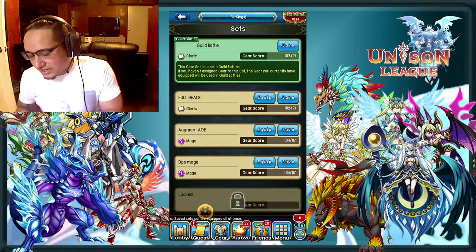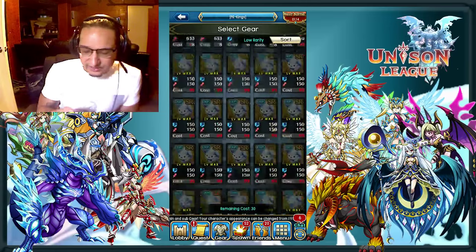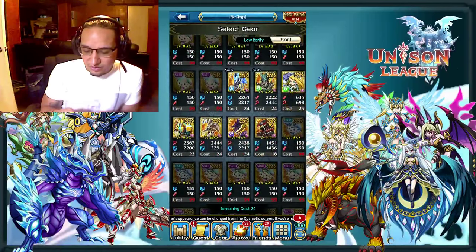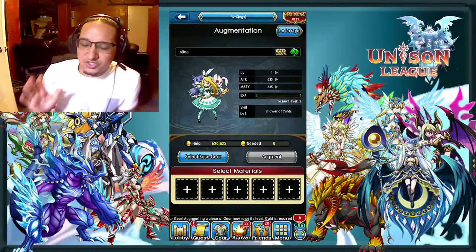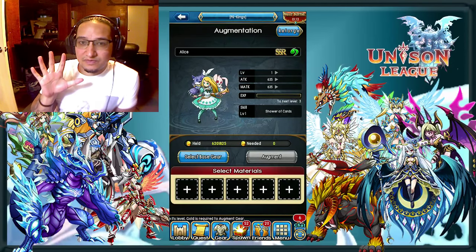As far as the augmenting goes, I'll go ahead and start that off now. Let's go ahead and get into it — I'll go into my gear, click on augment. Now, the first basic rule of augmenting is you want to get the skill level — which is here, the Shower of Cards — up to level 5 first. That's the first thing I do.